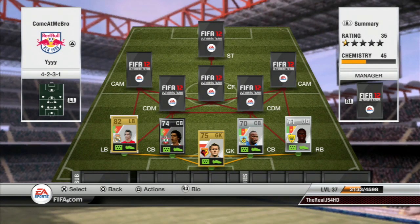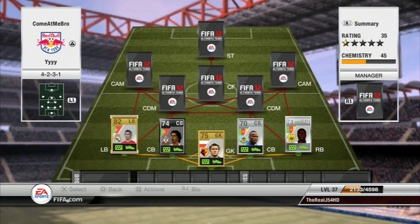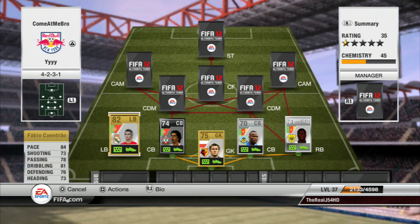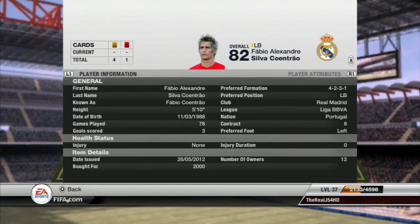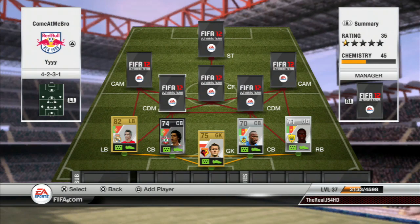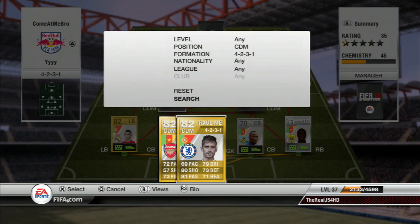For the left back we've got Fabio Quentral. I could have used the inform version, but a lot of people complain that squad builder teams are too expensive, so I went with the normal gold version. Of course, if you have enough coins you can buy the inform Fabio Quentral. The normal version only cost me 2000 coins — a bit over-priced for him, but he's a good player and I'd pay that anyway.